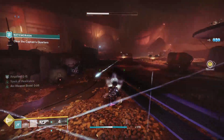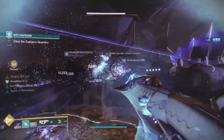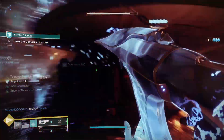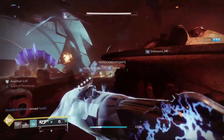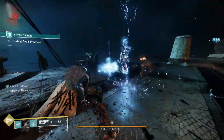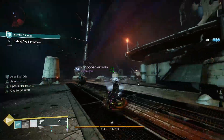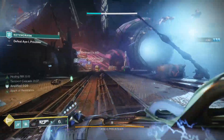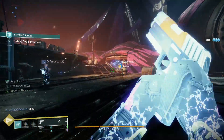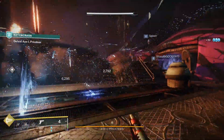Put it all together and it's PvE ability spam galore. You've got multiple sources of generating Ionic Traces — your melee, your grenade, your fusion rifle. You're jolting and blinding people. Your exotic helmet gives you faster and beefier Ionic Traces, and while you're flying around jolting people you're generating Elemental Wells that make you even more powerful. Out of melee energy? Not for long — you can drop an Outreach Warlock Rift for an instant chunk of melee energy, or tap away with a Pugilist weapon for more chunks.